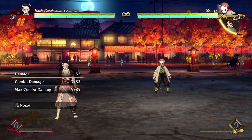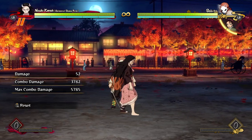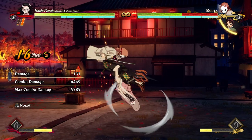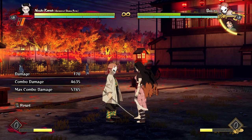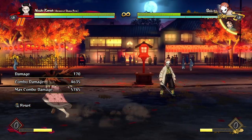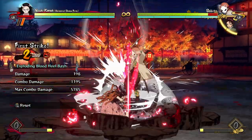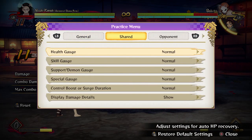The downside of the tilt demon skill is it costs demon gauge, which means using it in a combo prevents you from breaking out of the opponent's combos for a while. That said, it leads to a hard knockdown where you build back your attack gauge during the combo, so by the end you've regained about half of it. It's juicy damage, so it's generally worth it — just something to be aware of when deciding whether to use it mid-combo.